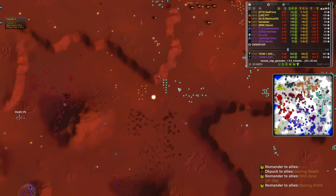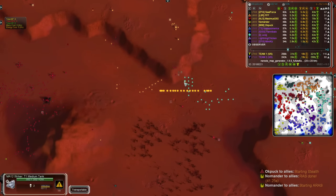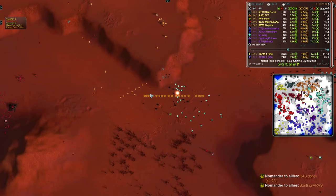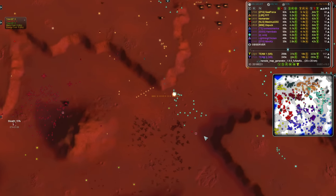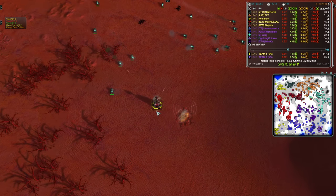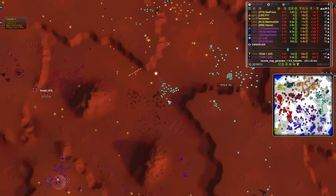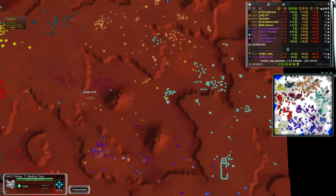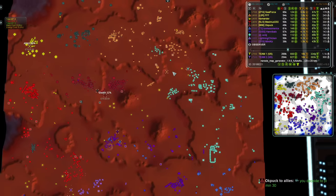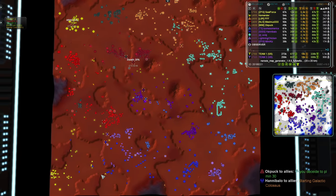Uri sends some units through another direction, no doubt chasing some of those mobile missile launchers Triple F has. He elects to take out a very forward Tech 2 mass extractor. I have noticed this from higher rated players - they're much quicker to upgrade mass extractors to Tech 2 even if they're on the front line undefended. It's not set in stone, but it's certainly a trend I have noticed.